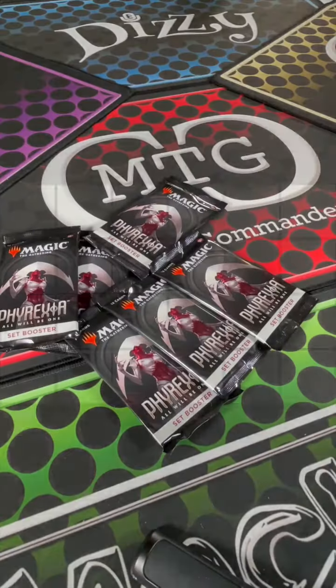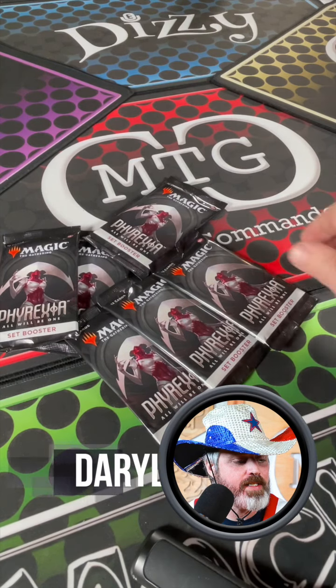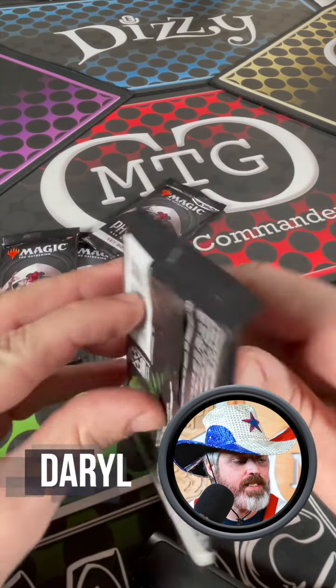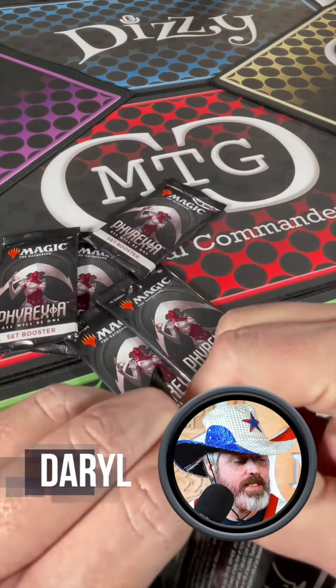Welcome to another MTG Casual Commander Quickie. This is Daryl, and we have Phyrexia: All Will Be One — a set booster. Let's see what we got.